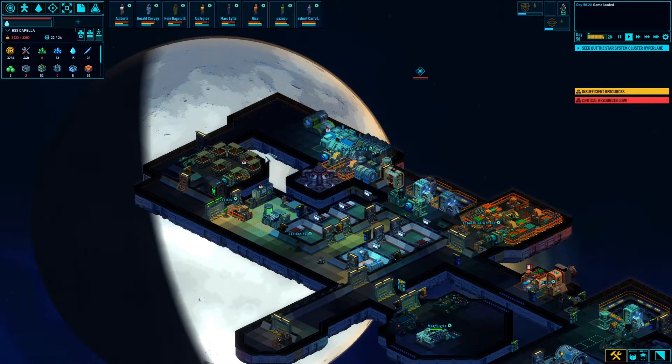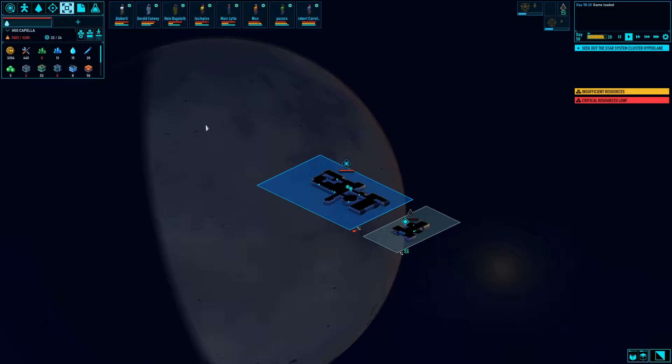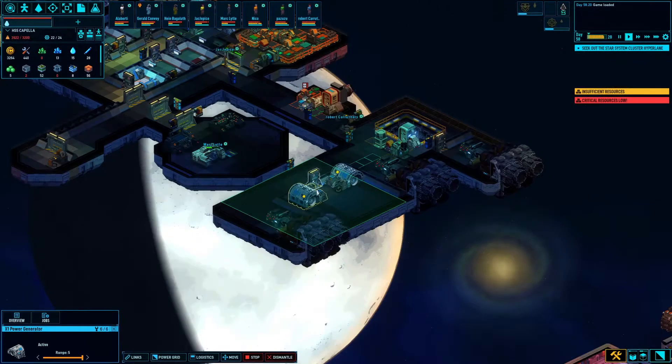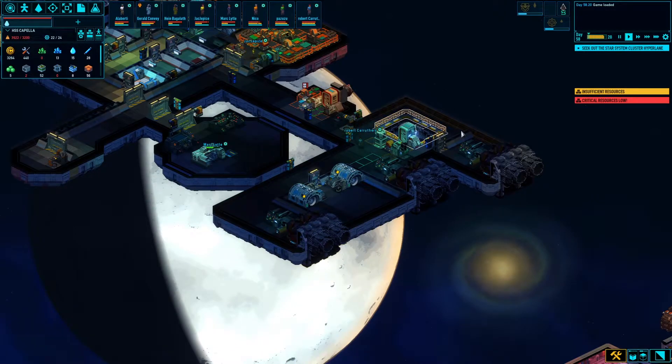Welcome back, people. We're doing more Spacehaven Alpha 12, and my god, I think we're actually getting somewhere. We've got power going for the energy rod power. We've got the hyperdrive engine, so we have thrust. We actually have quite a bit now.